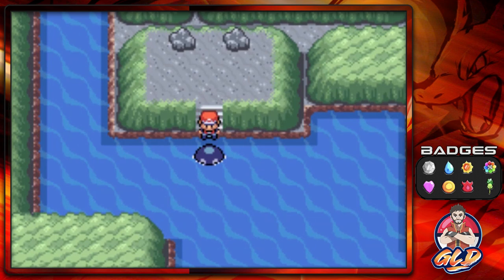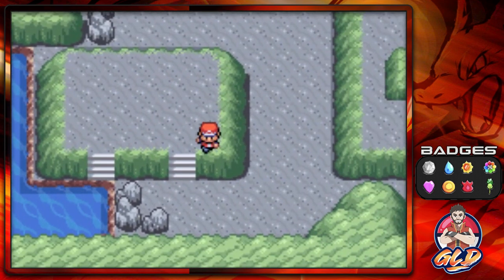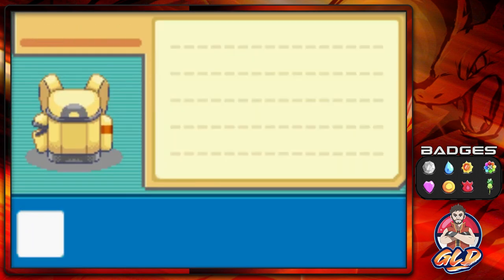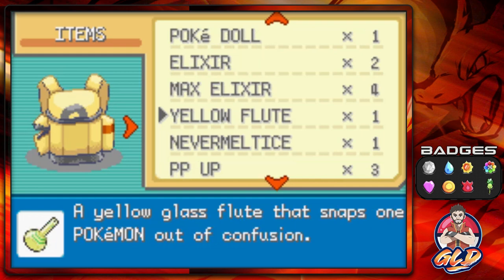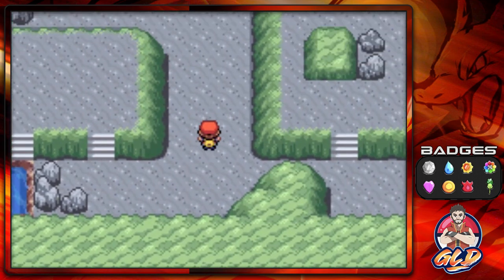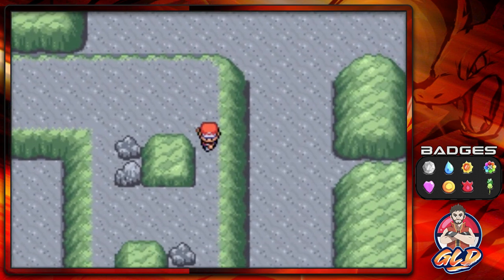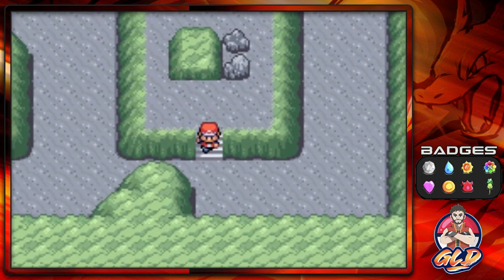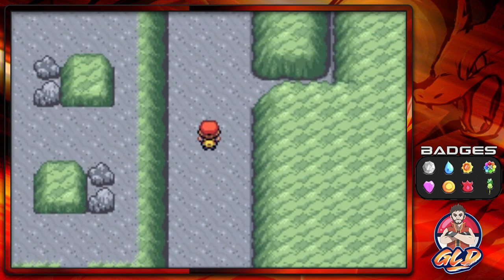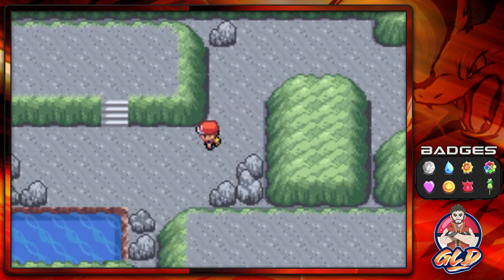That was simple in the end. I guess I'll take your guys' advice a little more often — except for the Safeguard part, because I do what I want. Let's put on a Repel. There are a few items left here but I don't think they'd be beneficial since they're just Ultra Balls.